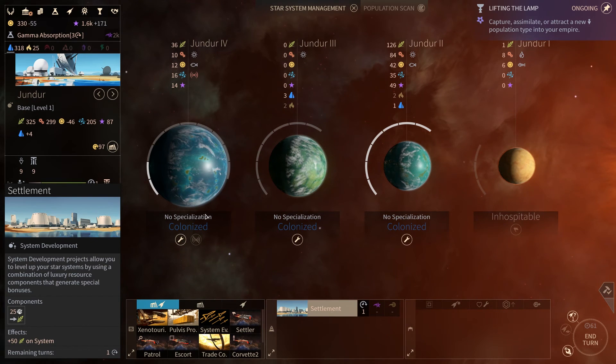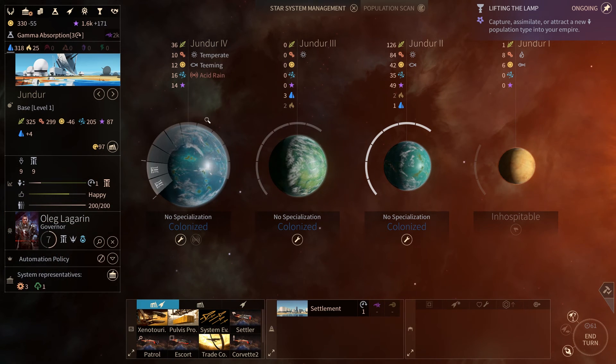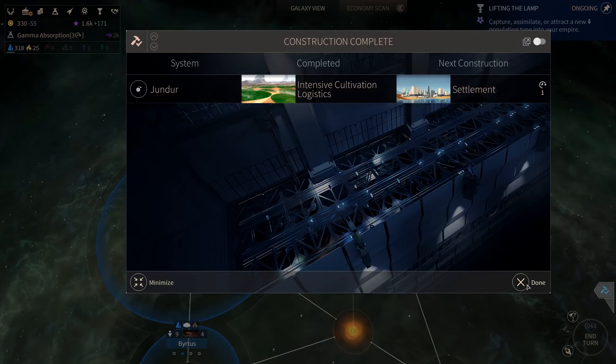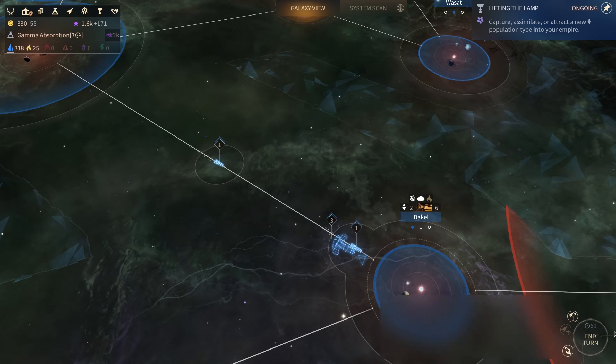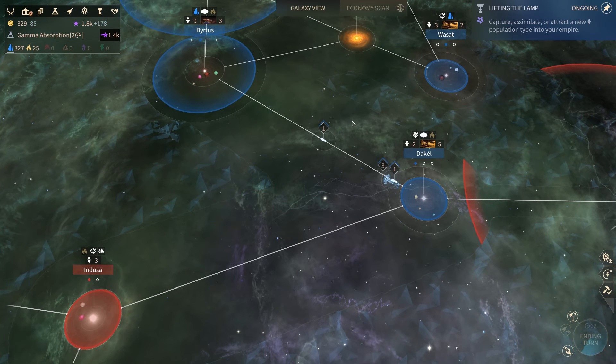Let's build something else right here — settlement. We will be able to make a base level 2. One of our missions is to have at least three systems of level two or higher, so this is going to be our first system that gets improved and we are going to get plus 50 food output, which is very beneficial. We have acidic rain which doesn't help, but people are still happy because of that huge building we built — I think it was the Academy or University. Let's see if we have any other empty building slots — we don't.